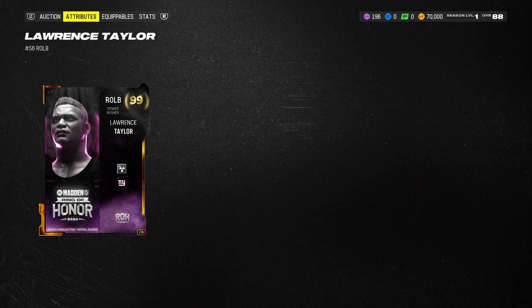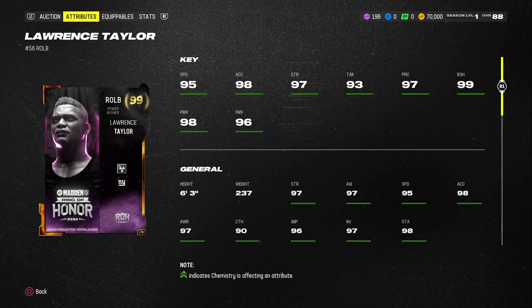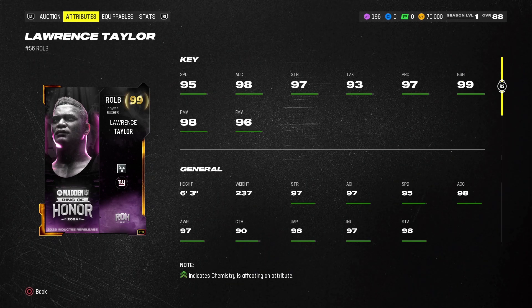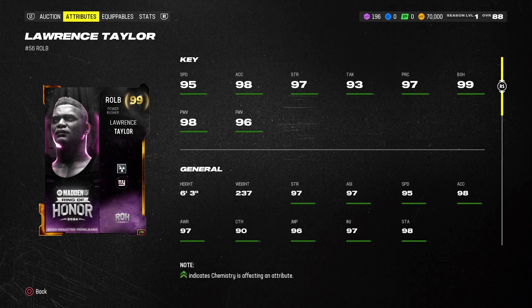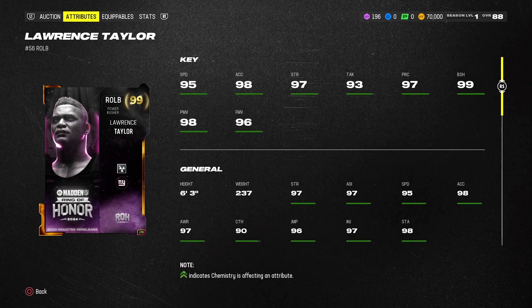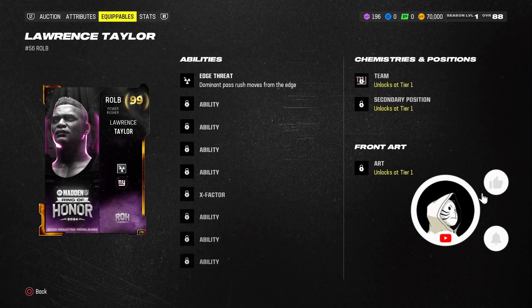Let's jump into his key attributes: 95 speed, 98 acceleration, 97 strength, 93 tackling, 97 play recognition, 99 block shed, 98 power move, 96 finesse move — solid card.